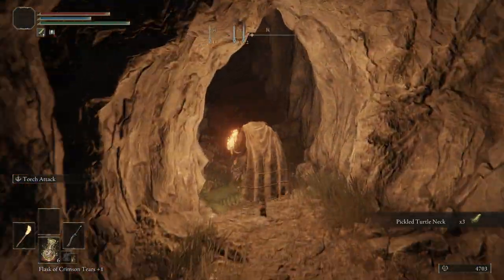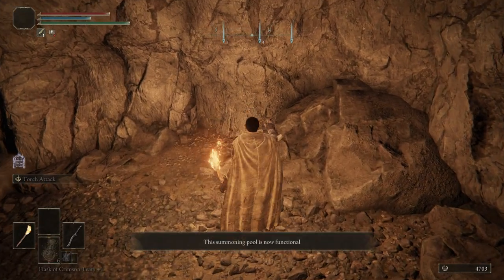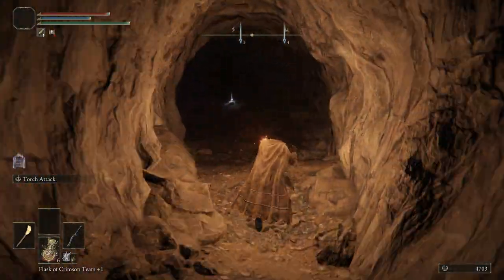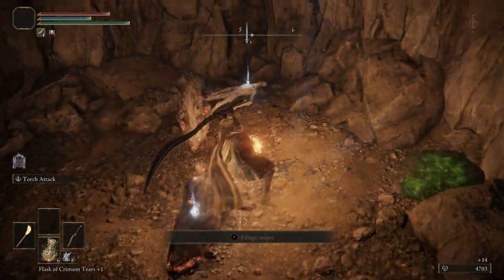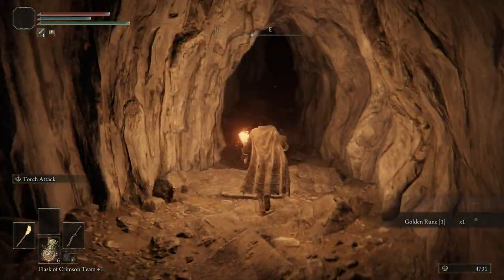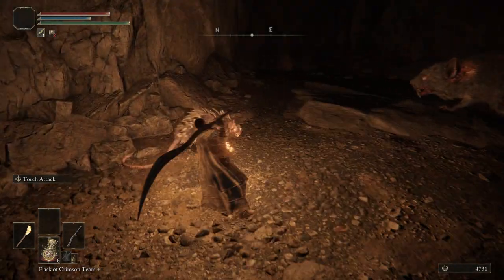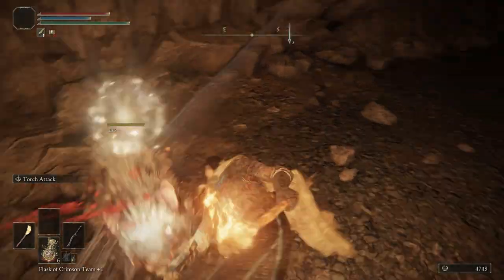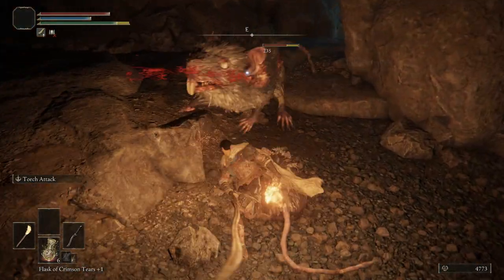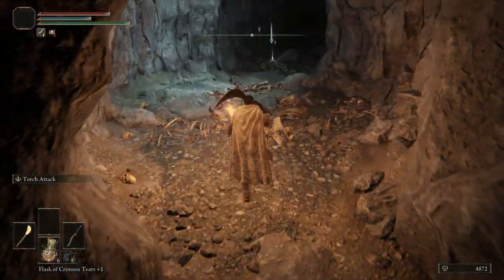Grab three pickled turtleneck — yum yum. We're going to have a ton of rats over here. These rats can also drop rune arcs, so if you're trying to farm up some rune arcs, sometimes you can use the rats to farm. Be really careful for the big rat — the small rats are pretty easy. But what I like to do is run around, dodge the big rat, and take him on last, because he is the real threat here.